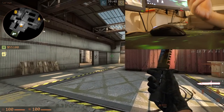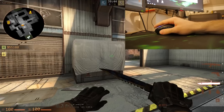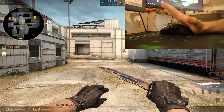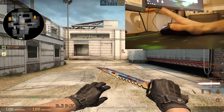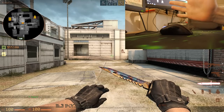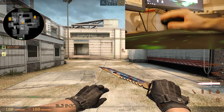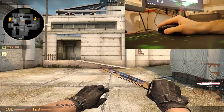Since we got that out of the way, we can now talk about our different grip styles. I'm a palm grip user. What I'm doing is resting my palm right here on the back of my mouse and putting my fingers all around it, so my hand is completely covering it. I basically have contact points across my whole hand — it's essentially like it's being glued or stuck to my hand.